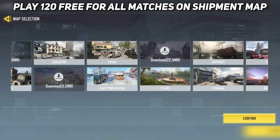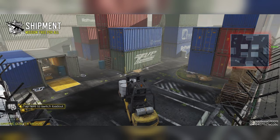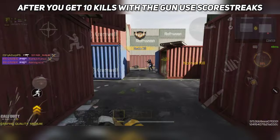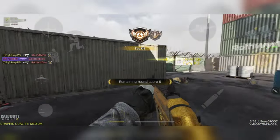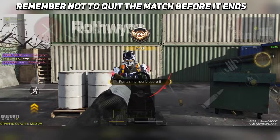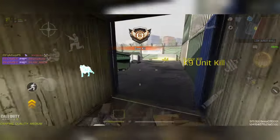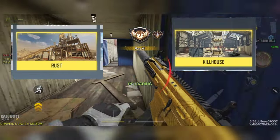Play 120 Free For All matches on Shipment Map. After you get 10 kills with the gun, use Scorestreaks and Operator Skills to end the match quickly. Remember, do not quit the match before it ends. If you are struggling on Shipment Maps because of other try-hard players, you can also play Free For All modes on Rust or Kill House Maps.